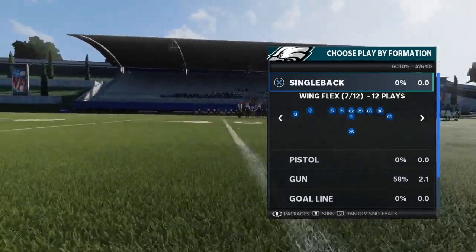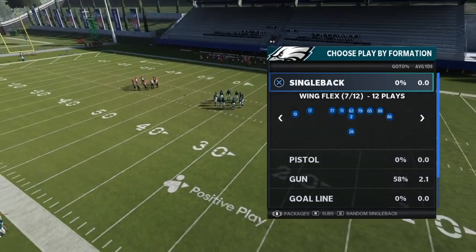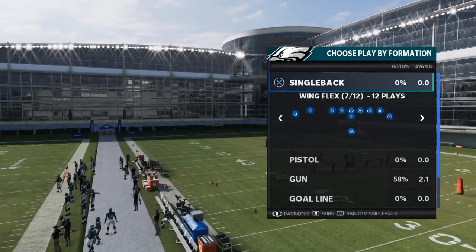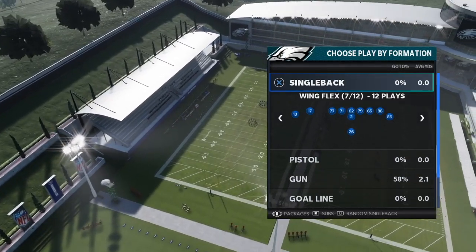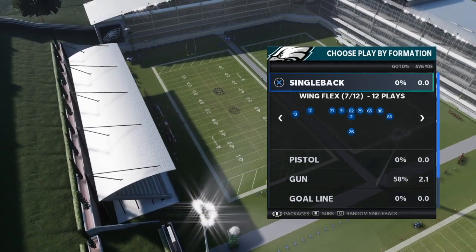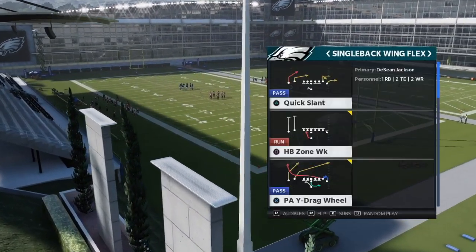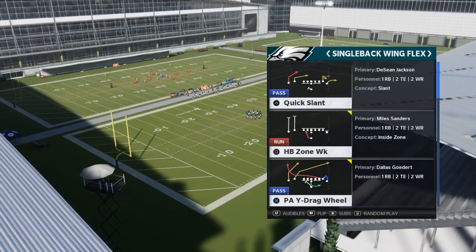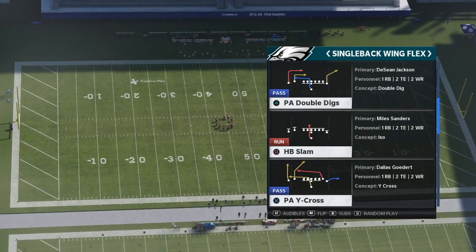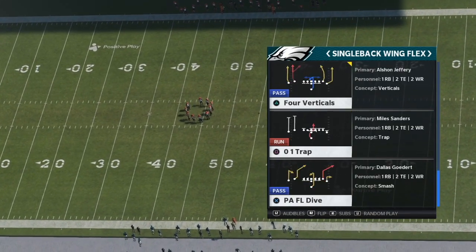Today we're taking a look at the Philadelphia Eagles playbook in Madden 21. Not one of my favorite playbooks, but it does have some viable things. When breaking down money plays across all 32 team playbooks, I look for balance — runs and passes — and mini schemes to help you run and pass more effectively. The first formation is Single Back Wing Flex. The pass plays to look at are PA Drag Wheel, Halfback Slam, PA Cross Mesh, Spot Stretch, and PA Boot Left.